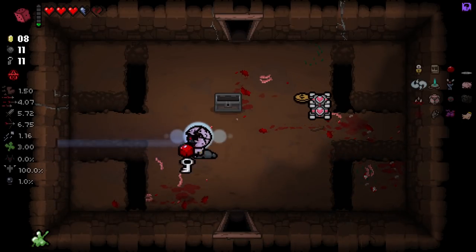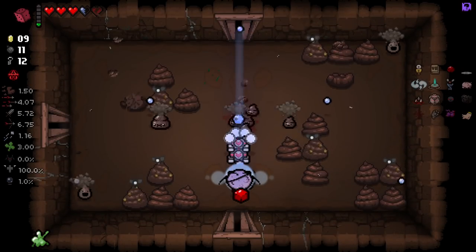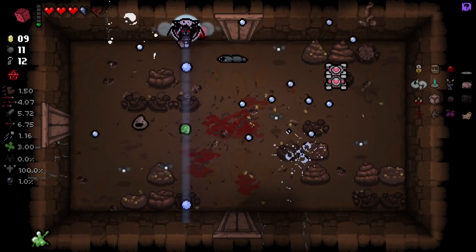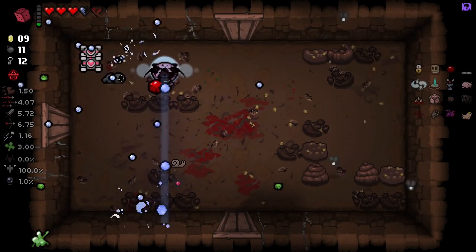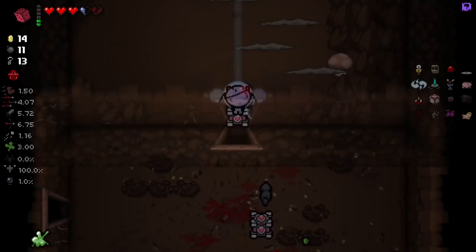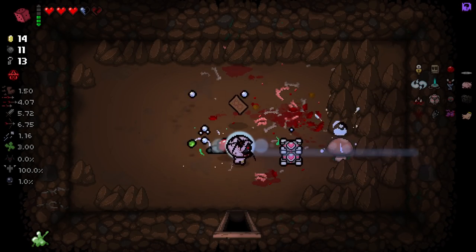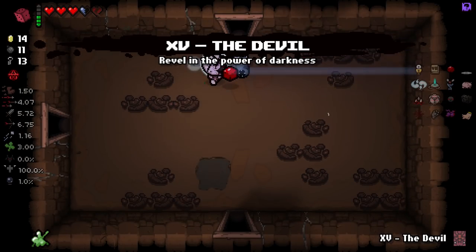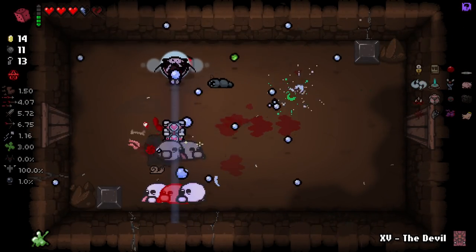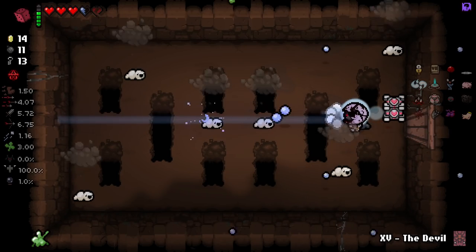Everyone's going down. Extra keys — keys obviously are never going to be a problem for us. These boys do be fast. I love the way it breaks all the poops and stuff — just all of them are breaking everywhere. The extra money's great. I don't know if it's the convergence or just our stats, but we are killing stuff really fast.